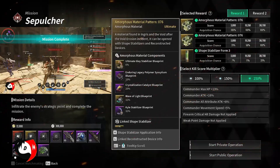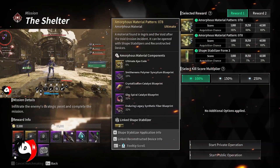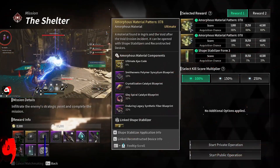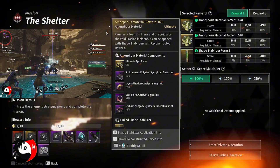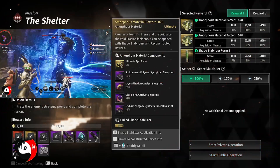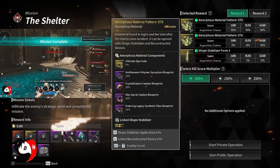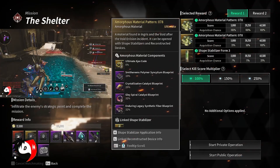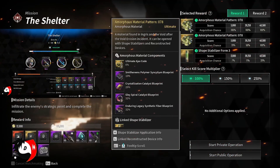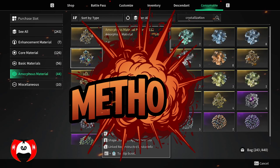Amorphous Material Pattern 76 is in the Vesper hard mode on Sepulcher, which you can finish in roughly three to four minutes. Amorphous Material Pattern 78 is also in the Vesper hard mode on the Shelter, which you can also finish in roughly three to four minutes. Considering you can finish a mission in four minutes, in one hour you can do about 15 runs — maybe 14 accounting for loading time — which means if you consistently get two amorphous materials per run, you can end up getting up to 30 amorphous material patterns in one hour.